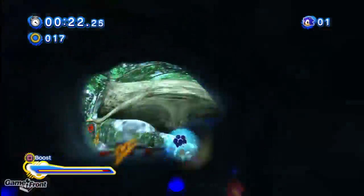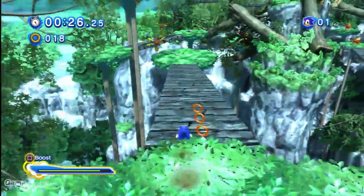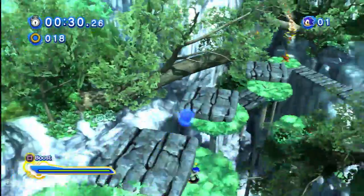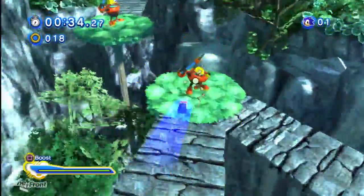I like going this upper path right here. And then right here, if you get the B on the left, you'll be able to go another upper path. And if you continued on, you'd be able to get a red coin.